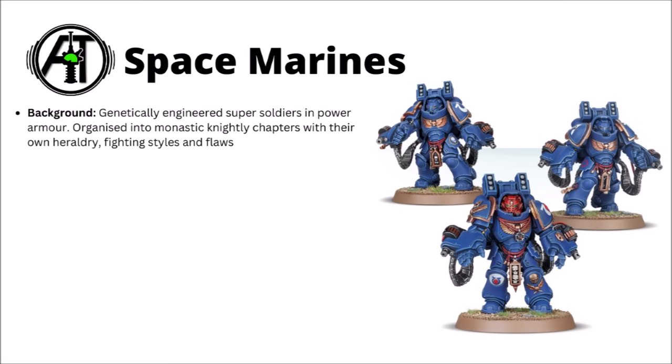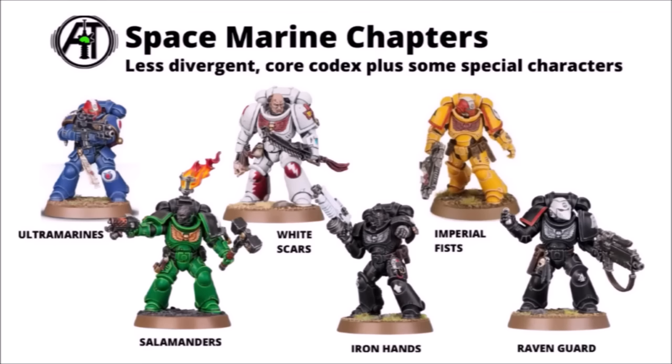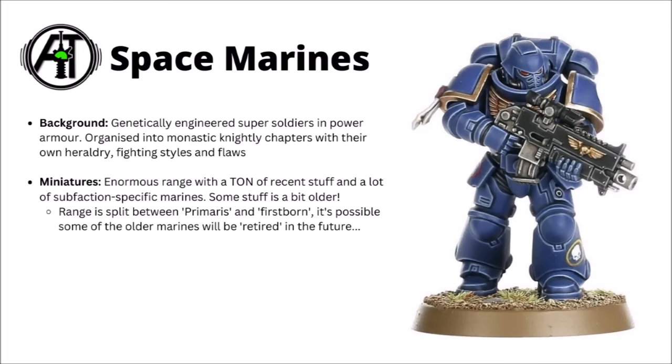Much of the entire 40k setting is really focused around the Space Marines and their exploits in the stars, from the Horus Heresy to the present day setting. They're organised into unique chapters — sort of monastic knightly organisations with their own heraldry, fighting styles, and usually grave flaws. Here are some of the more standard chapters following Primarch Roboute Guilliman's Codex Astartes quite religiously. They very much go in for bright heraldry and tend to specialise in shock tactics, making war in punchy and aggressive strikes to utterly destroy the enemy army.